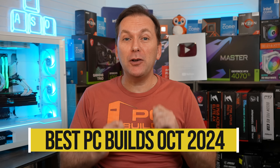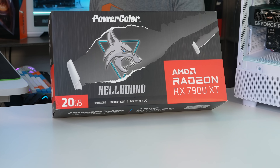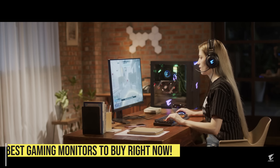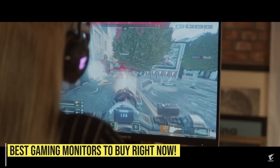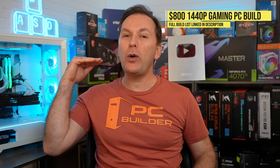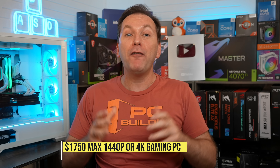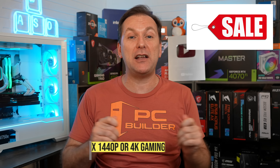Welcome back to PC Builder, I'm Jason. This is our October Best Builds video, and we've got insane sales coming up with both Amazon Prime Day as well as early Black Friday sales. It's a great time to build a gaming PC. We'll start off with an $800 1440p insane gaming value build, then go to a 240Hz 1440p build for just $1,200, and finish with our max 1440p or 4K Gaming Destroyer for $1,750.